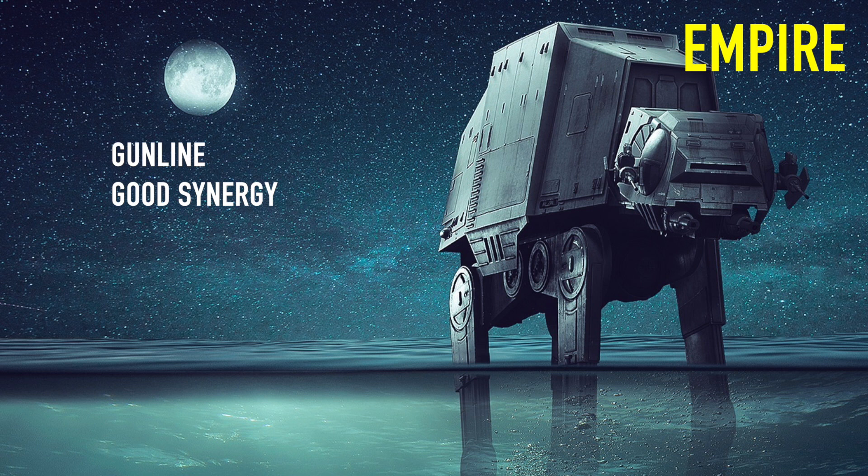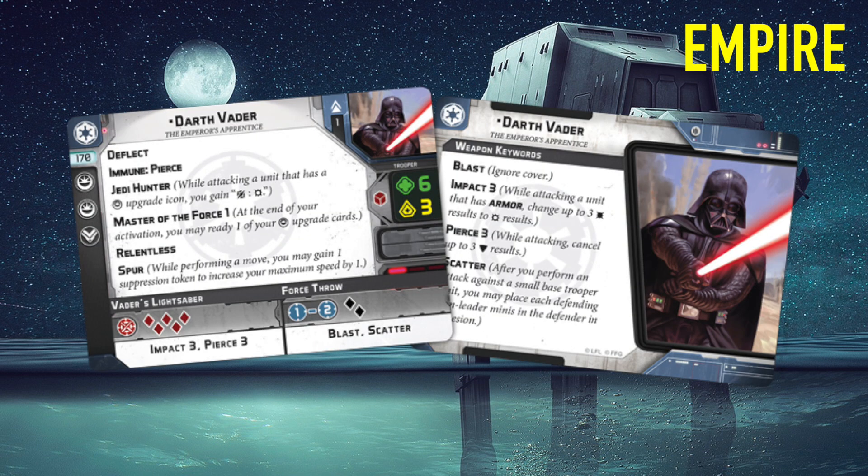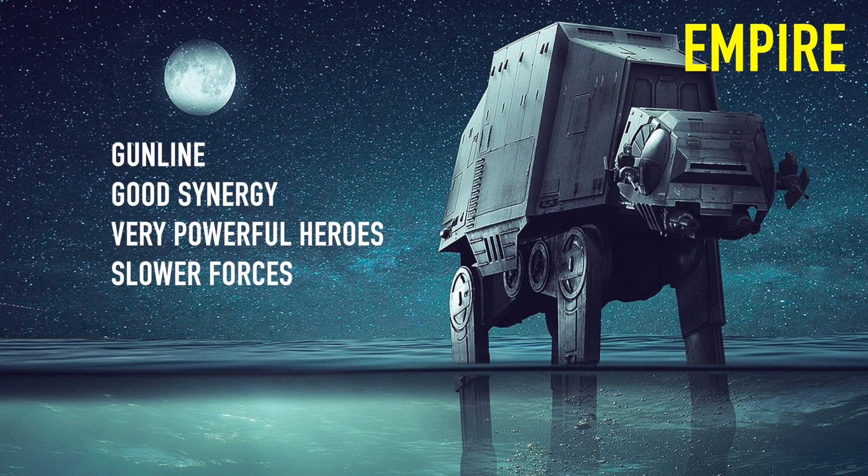Empire plays more as a gun line, which you can see with the Blizzard Force box. Palpatine is very powerful - he can pull strings behind the scenes and has some really nasty command cards. Empire in general has some of the best command cards. Vader can spread a ton of fear - there's one that adds three suppression to nearby units, and then he can give out more suppression with fear on top of his attacks. He is an absolute nightmare to deal with. He is very slow, as are a lot of Empire units, but there are ways to counter it like Burst of Speed for Vader and Palpatine.